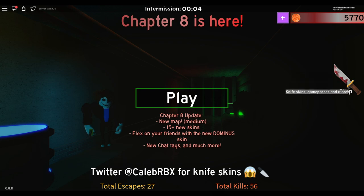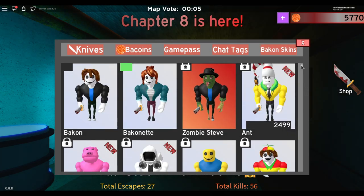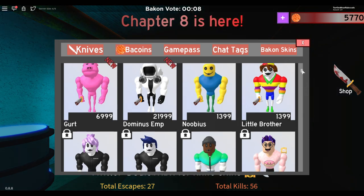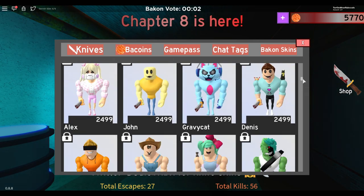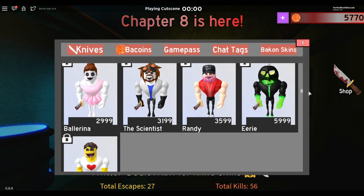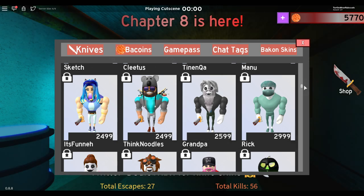GG guys, I did it! I managed to get everyone and I have like 56 kills. Before we leave, I want to go to the shop and see what I can get. I have the skin with all the blood on it. I like the little brother one — that's cute. Ooh, Dominus! But that's way too much. Should I be a ballerina? I think I might be the ballerina, Kitties — I love the grandpa one and the ballerina.